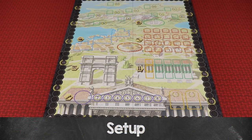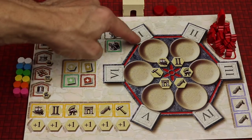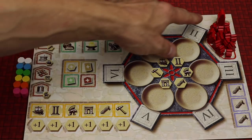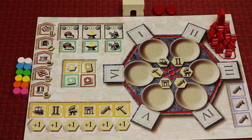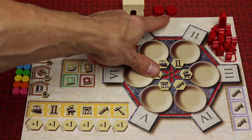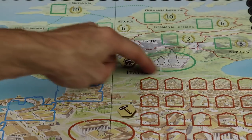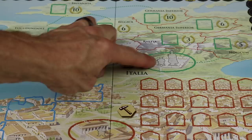To set up, place the board in the middle of the table. Each player selects a color and takes a player board with that color around the ring and in the middle. They also take all player tokens of that color: one large military leader token and 15 smaller legionnaire tokens. Each player also gets two discs of their color, an Arc of Trajan set aside for now, and 12 action markers — two of each of the six different colors.